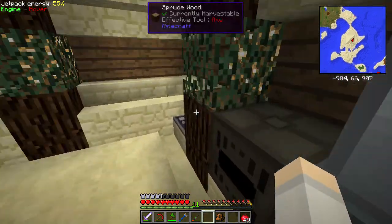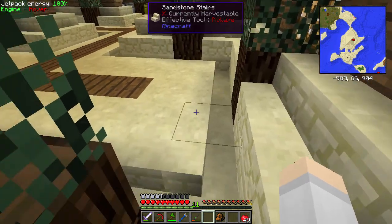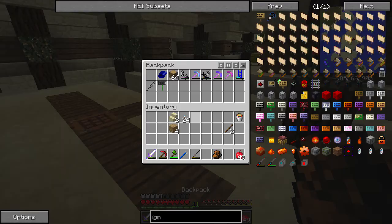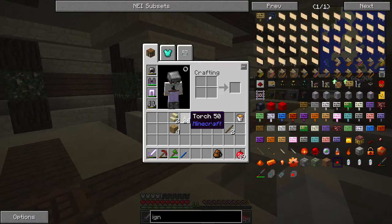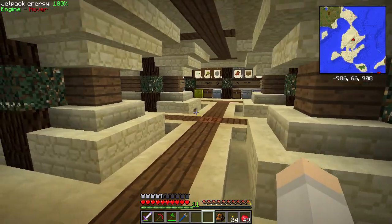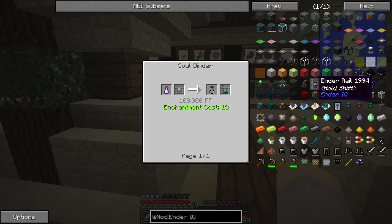We're creating a nice supply of obsidian. But first, I think now we're going to come up with a way of bringing the lava from the nether over to our base here. I'm going to charge up my jetpack and sort out my inventory, and we'll be back in a second. So guys, I want to use these cool ender rails from Ender IO, which allow you to teleport carts — which look really cool.